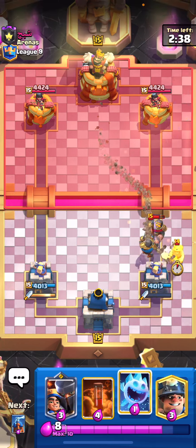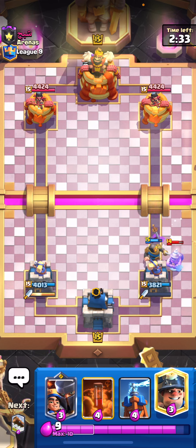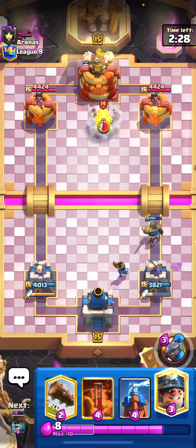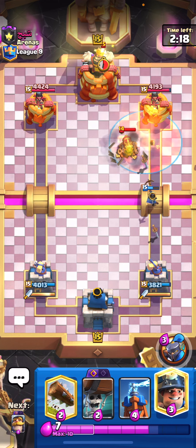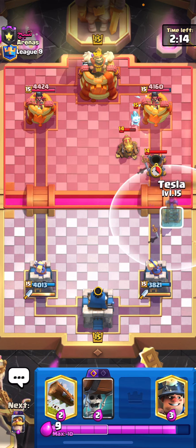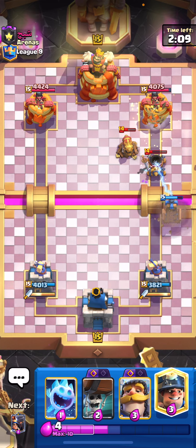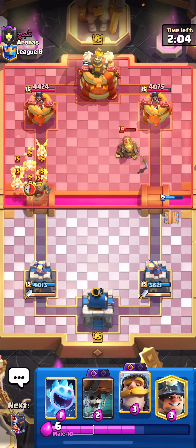Alright guys, next matchup and this guy is playing a Princess Tower which you don't see very often, so I've got nothing but respect for this guy. Let's play our Little Prince and then - okay he's gonna play Cannon Cart, so I'm gonna poison - might as well, if we can get that shield down then we don't really have to deal with him. Let's just kind of wait and see - he's gonna go for the mortar, that was a very reckless mortar. We can just log and Tesla.